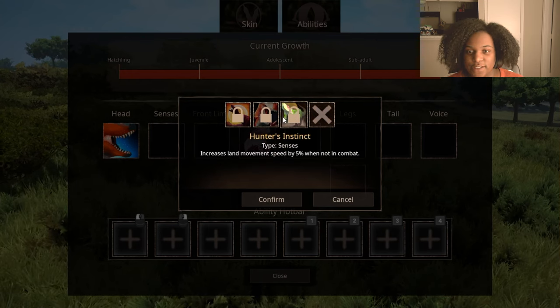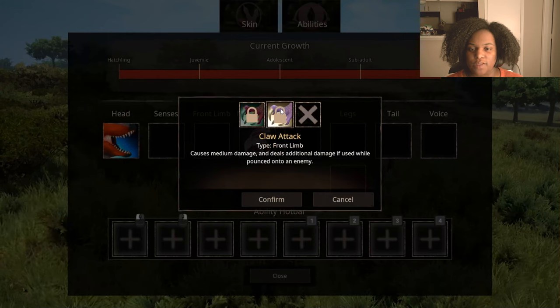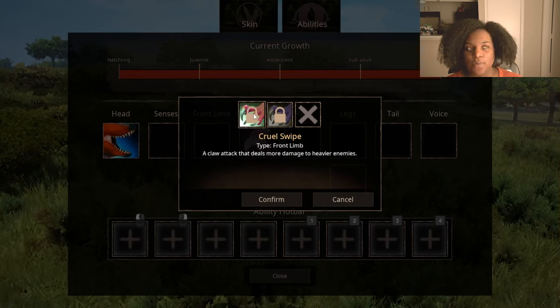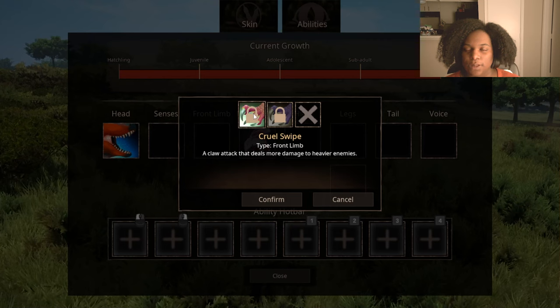Then we have Hunter's Instinct: increases land movement speed by 5% when not in combat — that's okay, not great, but it works. For the front limb, we have Claw Attack: causes medium damage and deals additional damage if used while pounced on an enemy, so pounce is going to be really big for Achillobator. Cruel Swipe: a claw attack that deals more damage to heavier targets — basically the bigger your enemy, the more damage you'll do. It doesn't go through armor though, so I'm not sure how useful that'll be.